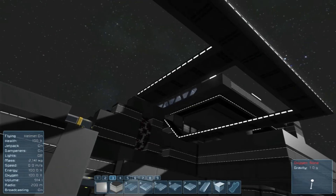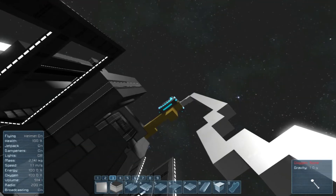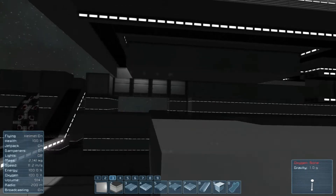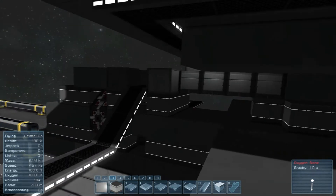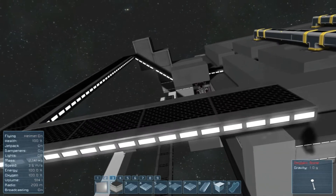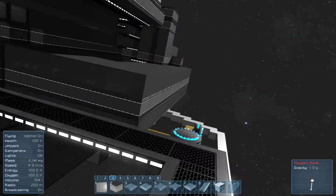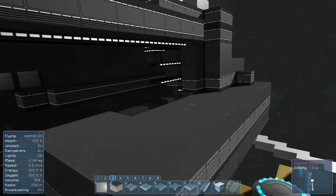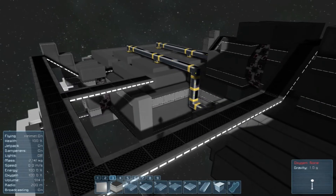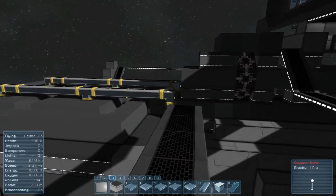We do need a mess hall - also something that's not immediately needed. We could put the mess hall in between here, or we could make this the mess hall and make the other area the cryo area. That could work. We also need a spot for crew quarters.